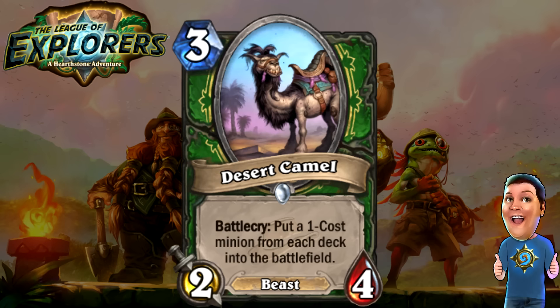Next, we got the Desert Camel — a three-cost 2/4 Beast. Battlecry: put a one-cost minion from each deck onto the battlefield. It's a very nice card. It can pull a card out of your opponent's deck that they didn't necessarily want, or if they're not running any one-cost cards, you can ruin them and get a nice one-cost minion on the field. It can pull out those Web Spinners you didn't get on turn one, which is cool. It shrinks your deck down a little bit and helps you get the cards you need. I think it will see a little bit of use — not a top contender, but not a bad one either.